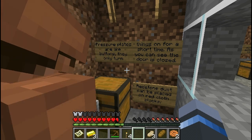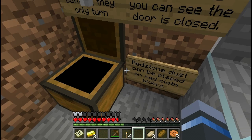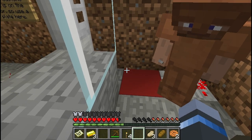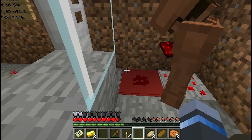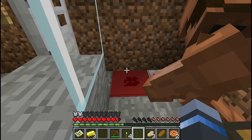Redstone dust can be placed on red cloth blocks. So we can put redstone dust here.